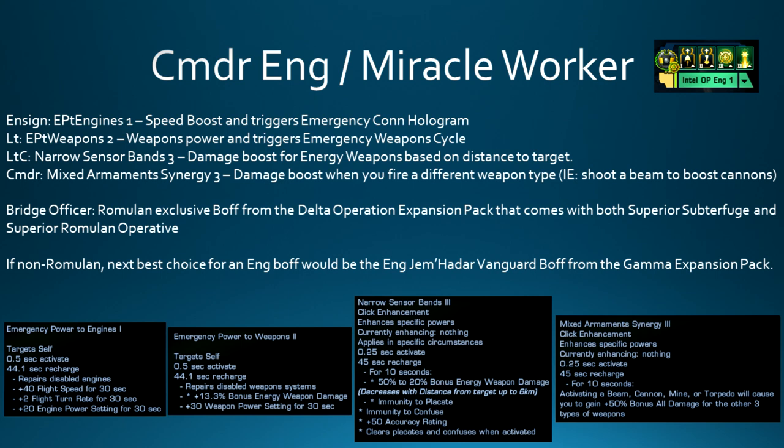For the bridge officer itself, I went with the Romulan Exclusive Bridge Officer from the Delta Operations Expansion Pack, which comes with Superior Subterfuge and Superior Romulan Operative. If you don't have this and are Romulan, just slot an engineer with Superior Romulan Operative. If you're not Romulan, the next best choice is the Engineering Vanguard Bridge Officer from the Gamma Expansion Pack, which gives 1% crit chance and 2.5% severity.